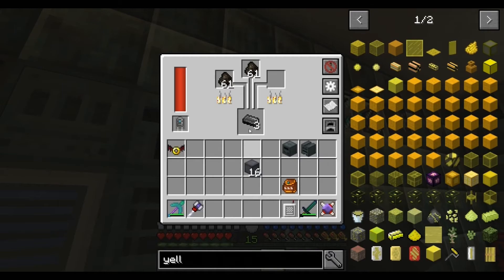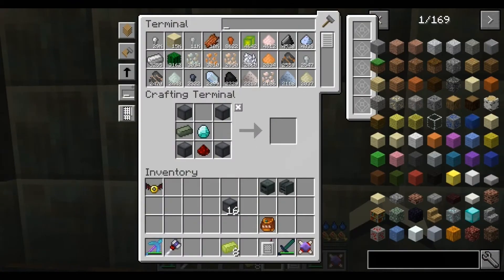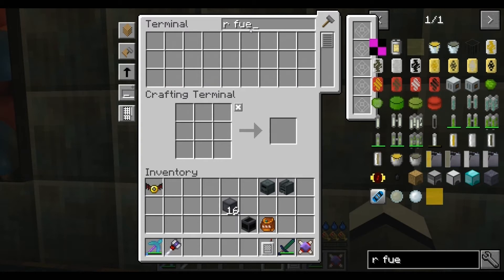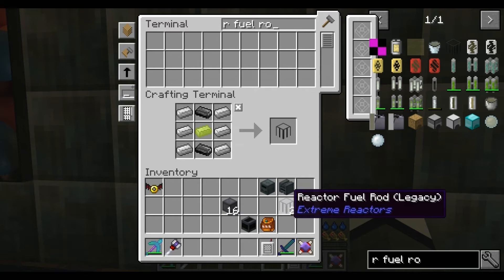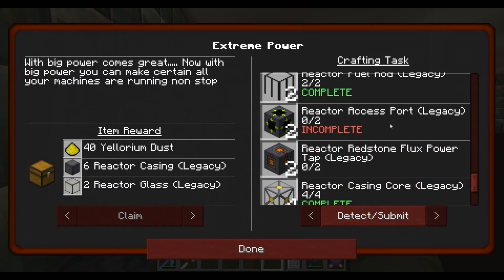Let's get some more graphite bars and get some of them ingots - should be cool to go. Let's check the quest book - complete! Reactor fuel rod - two of them, one, two. So easy! Reactor access port - two of them, so easy!